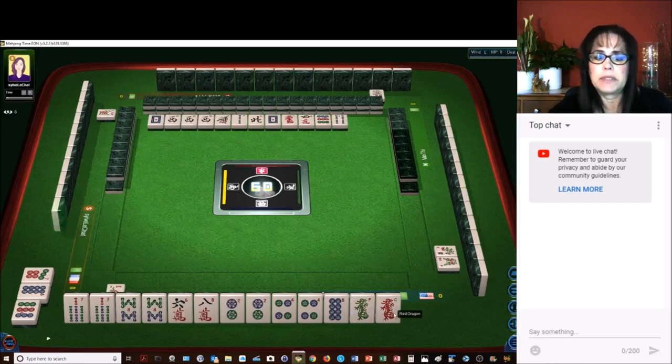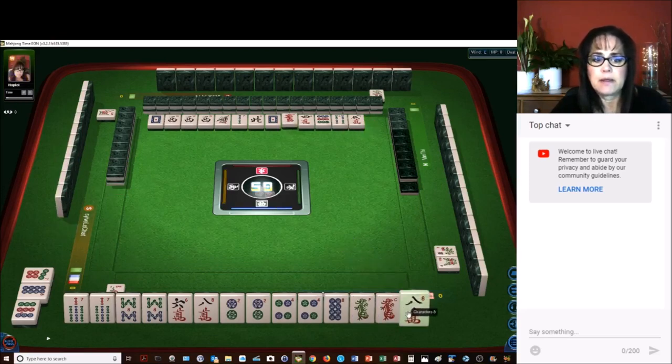This red dragon will probably be a good one to discard. There are only 4 of every tile, and we have 5 characters. We picked up an 8-crack and paired it up again. Let's get rid of the red dragon.